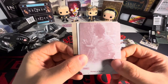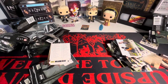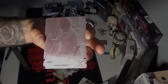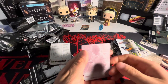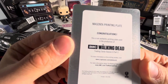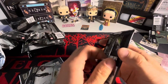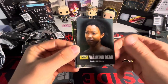Whoa, we got a 1-of-1! We got a 1-of-1 printing plate — no way! We got a human or walker one-of-one printing plate. What is going on right now? No way! Congratulations — this is an authentic printing plate used in the production of this set. This is a hot box! Two wardrobe cards, a 1-of-1 printing plate, and we still have an autograph to get.